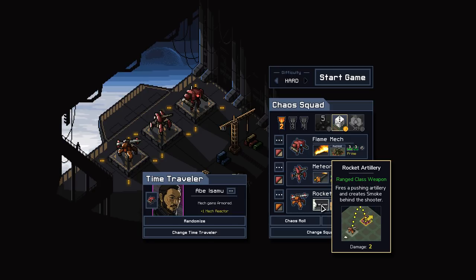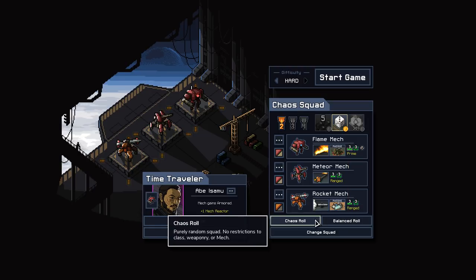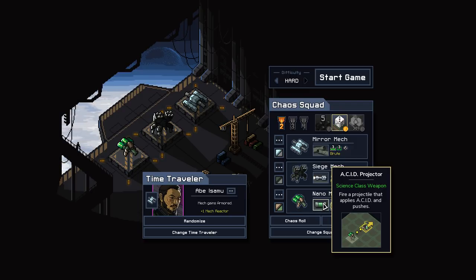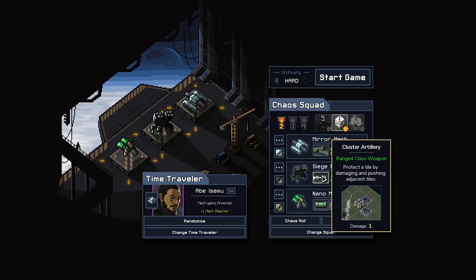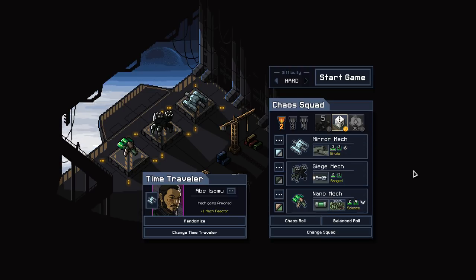I actually think this squad is probably better than Flame Squad, because Rocket Mech is very good and he has the storm generator. Let's go back to the well — this is reroll number one. Okay, here's a weird thing: the acid projector, the cluster artillery, and the mirror mech. Yeah, that's a weird team. That's a good weird team.